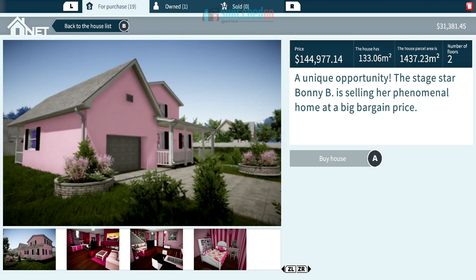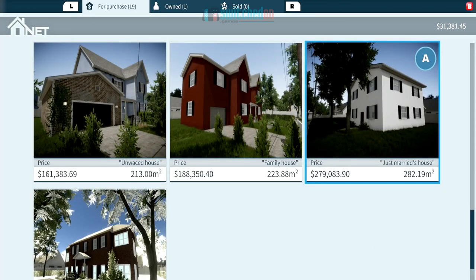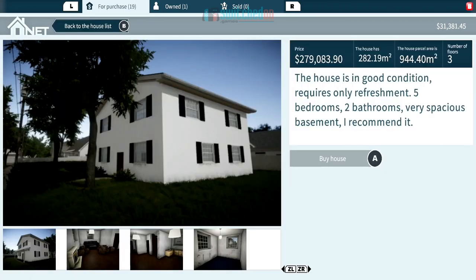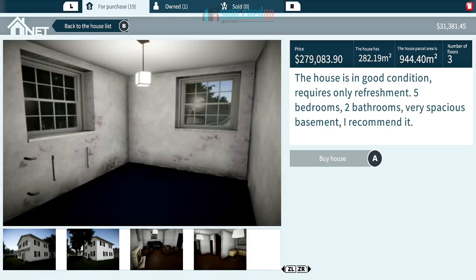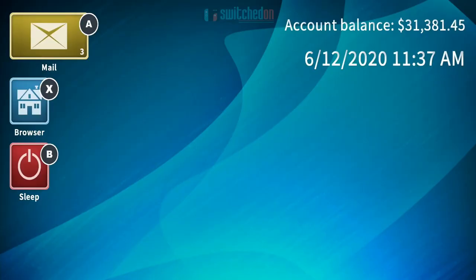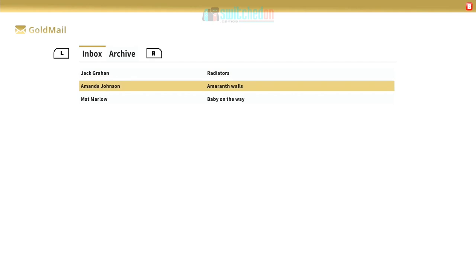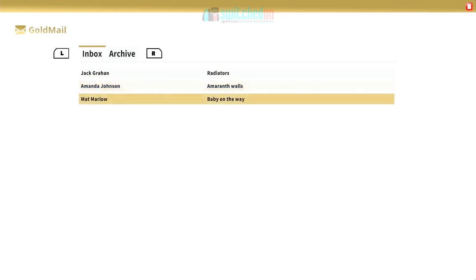There are thumbnail photos of what each property looks like inside, just like a real estate website. One is a 'pink kingdom' — everything inside is pink, so it'll need a lot of decoration to make it neutral. Another is a 'just married house' — spacious, good condition, only needs refreshing, five bedrooms, two bathrooms, with a basement. As you get more money and reputation you can buy these and flip them by selling to the townsfolk.